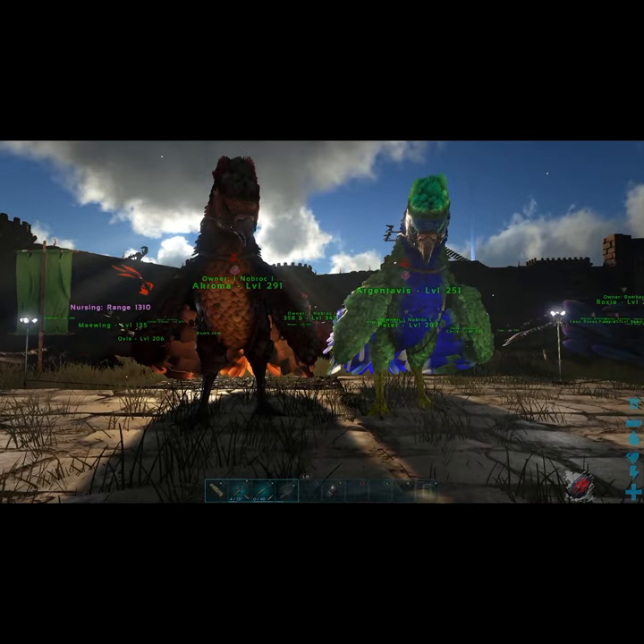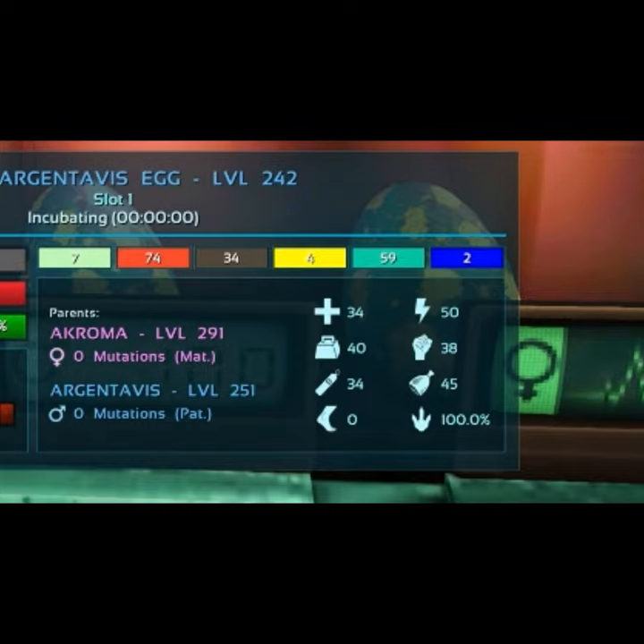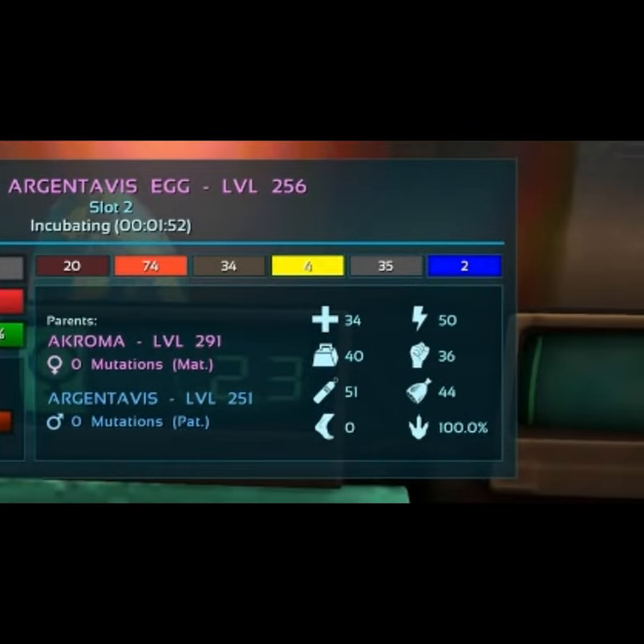You want to breed your starting dinos until you have a matching stat. Remember, the more breeders you have, the more eggs you'll get. As you can see, the health and stamina stat has the exact same points on both eggs.